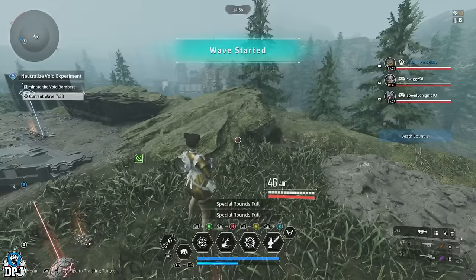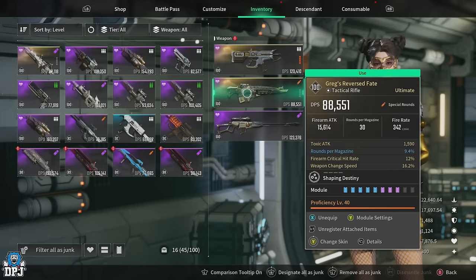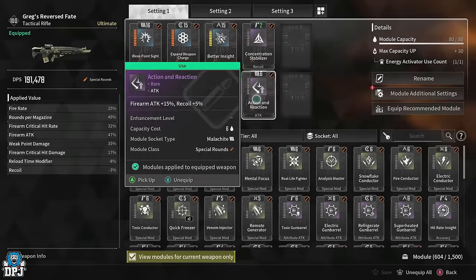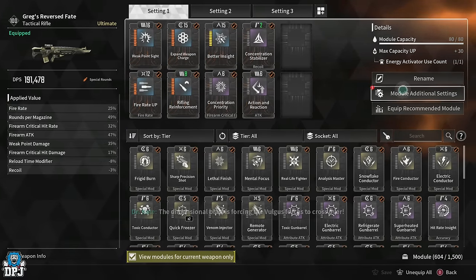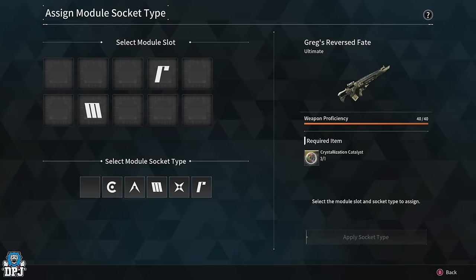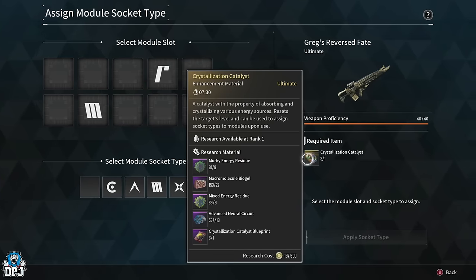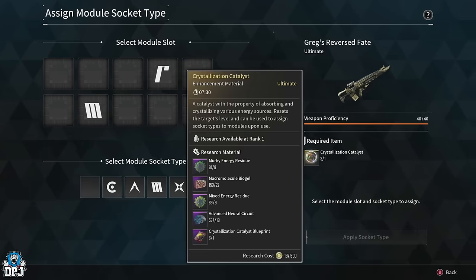This is an updated version of a video I posted a few weeks back. It's way more consistent in getting these catalysts, but it does involve harder parts of the game. The previous video was all normal mode with minimal chances. Today's video optimizes everything this game offers to give you the best chance of getting these crystallization catalysts.